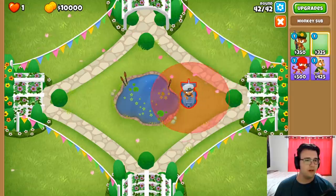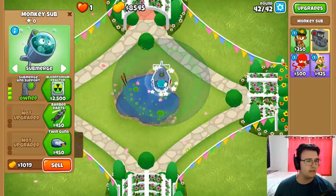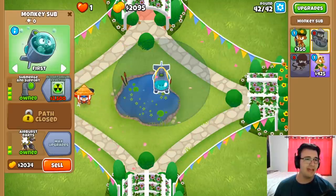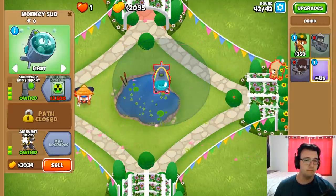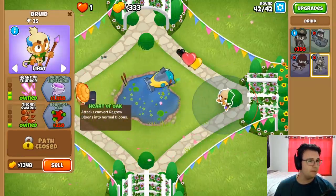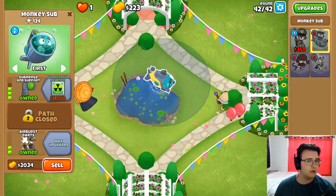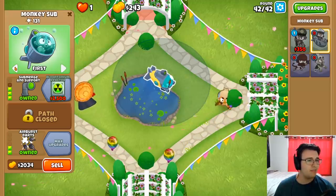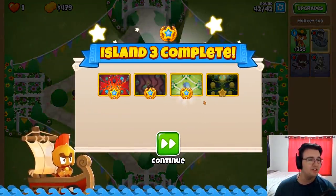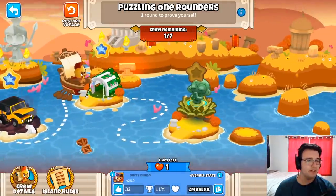Nope. Alright, one more idea and then I'm out of ideas. We're going to put this guy here as a 3-0-2, and just do some submerge timing to get the camo rainbows that come through here. Just don't miss those and you're golden. Let's get Heart of Oak if I can. Do not miss those camos — there we go, there we go, there we go. The ninja can handle the rest, anything coming from the top. There we go, we beat the challenge. Certainly one way to do it — I actually thought it was going to be way more micro than it was, but happy to say it wasn't.